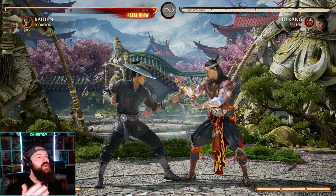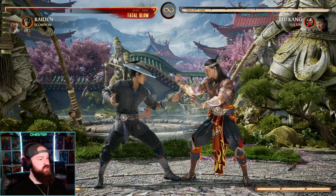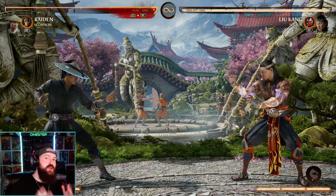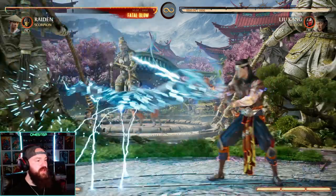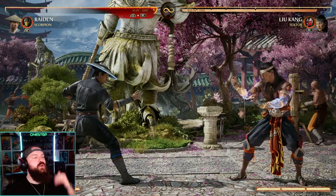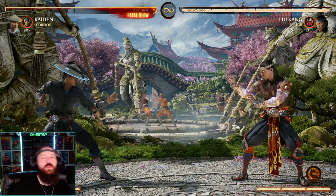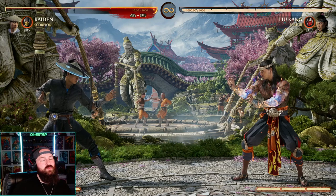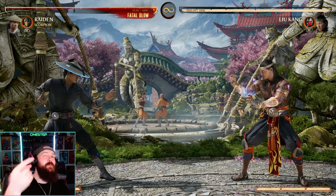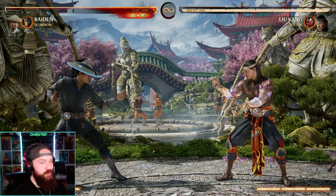Another thing to learn is wake-up attacks. When knocked down, you have the ability to wake up into a special move, coming off the ground right into it. Every character has an armored special when enhanced — Raiden's is back-forward three enhanced, which gains armor, so you can wake up, go through a hit, and reset the fight. But don't do it repeatedly, or your opponent will bait and punish it. Sometimes no wake-up at all is the right call.